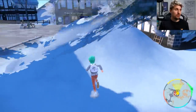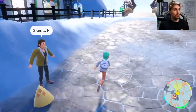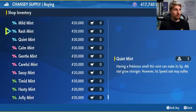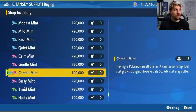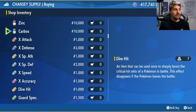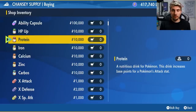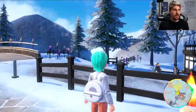From the Pokemon Center in Montenevera you want to come up to the Chansey supply stall, and this is the place that will sell everything you're going to need. Nature mints will let you change the nature of your Pokemon - we're going to go with the timid nature for Hydreigon. They do cost 20,000 Pokedollars each. Then the next thing is getting a bunch of vitamins for EV training. For this Hydreigon I want max special attack so I'm going to need 26 calcium, and max speed so I'm going to need 26 carbos, and then we'll put the last one in HP.